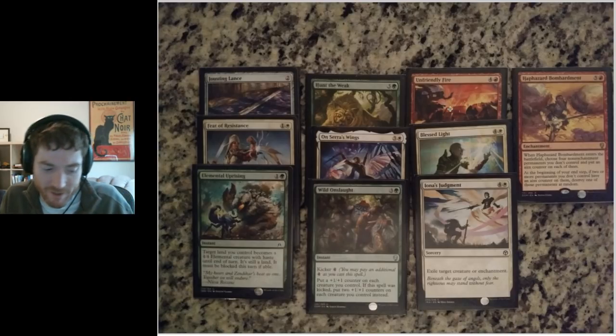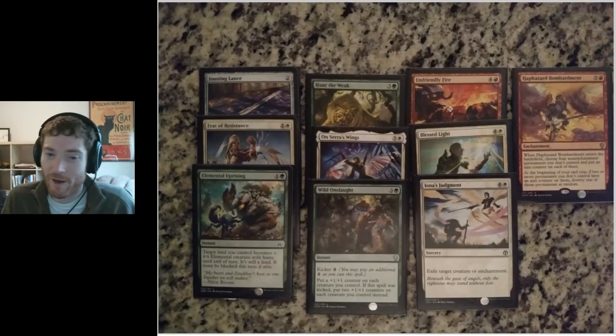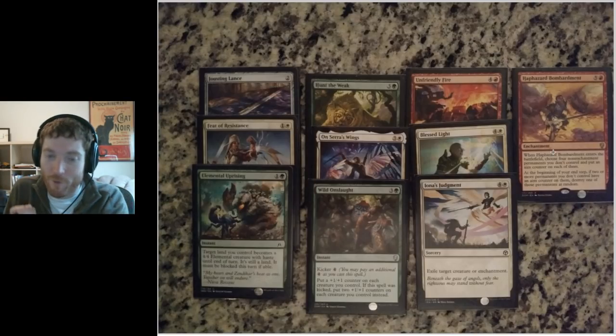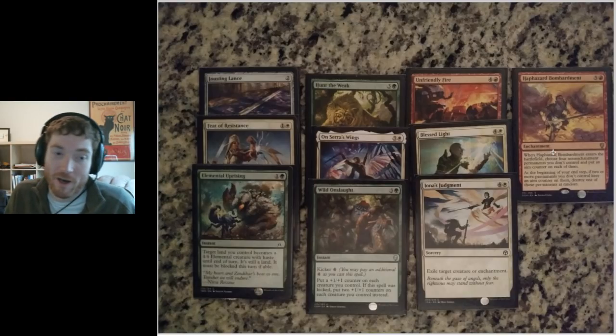Unfriendly Fire was fine — exactly what I wanted, a five-mana instant-speed removal spell. I picked off a couple good targets with it and never went face with it. Blessed Light was great — it killed a Valdic that was double-enchanted, which was quite nice. I played Iona's Judgment a lot; it didn't end up being that much worse than Blessed Light for the games I played, though in general it's quite a bit worse. I played Haphazard Bombardment once and killed three of my opponent's permanents — a big value swing, though I was probably already winning the game.